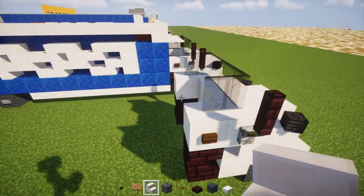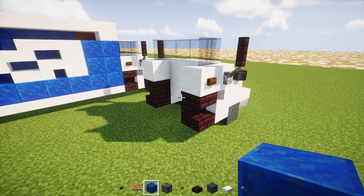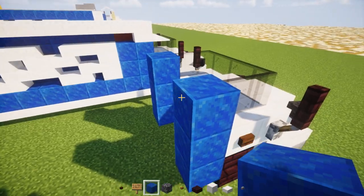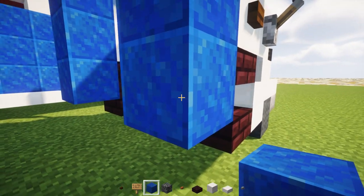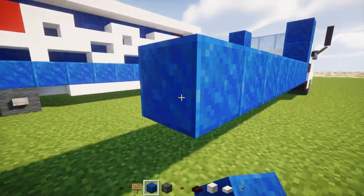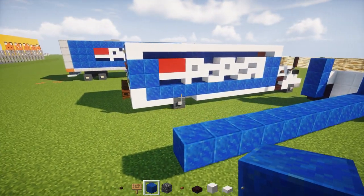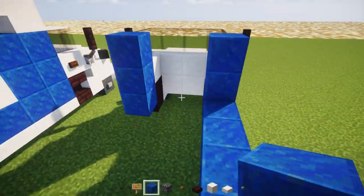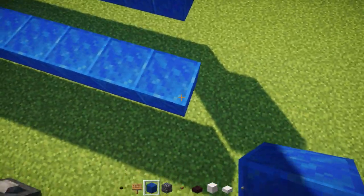Then we're going to go to the back. Let's add lapis lazuli three blocks long. Then at the bottom we're going to make this part 13 blocks long. Once we reach the back, we're going to add a 2x2 of lapis lazuli on top, and then do the same thing on the other side — it's pretty much symmetrical.